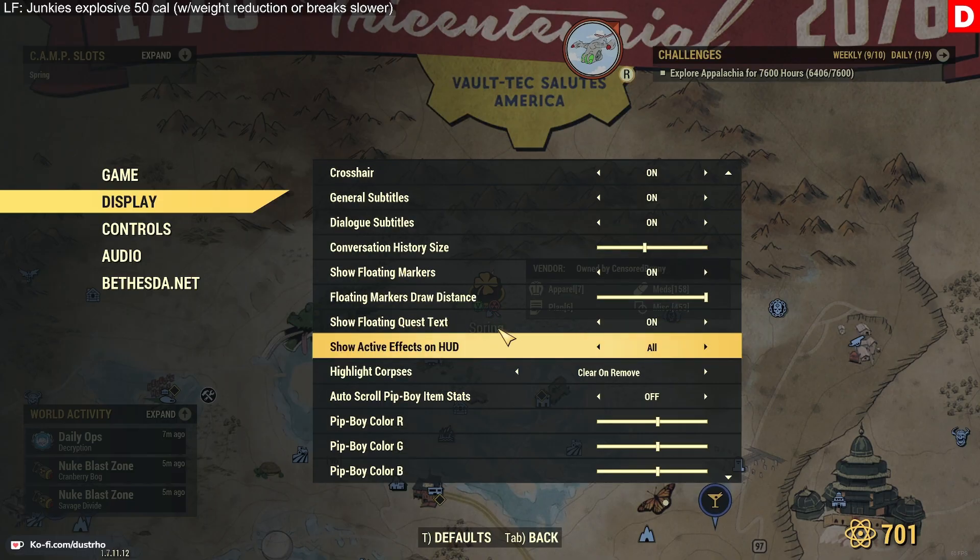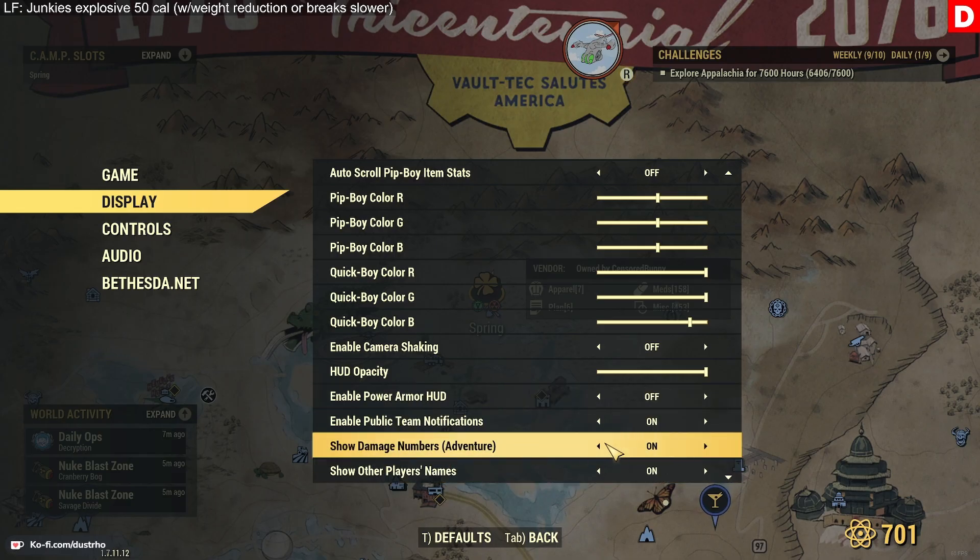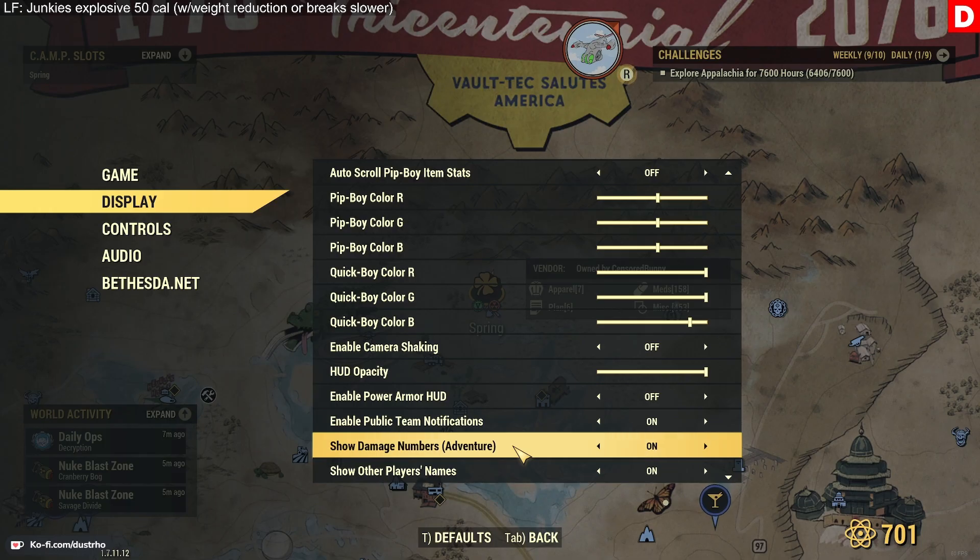One thing to make sure you have turned on is damage numbers — I think by default that's off, so turn that on so you can see how much damage you're putting out on enemies. I run a power armor build. One quick question that comes up is where's your HUD display — you don't see the HUD like you would running in power armor. Well, there's an option called Enable Power Armor HUD, which was a new feature implemented a couple years ago, and turning it off makes it look like you're running around without power armor.